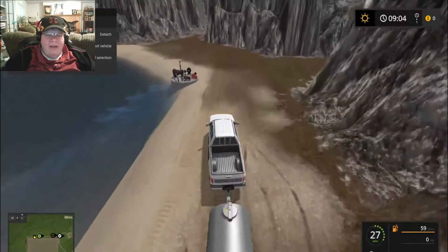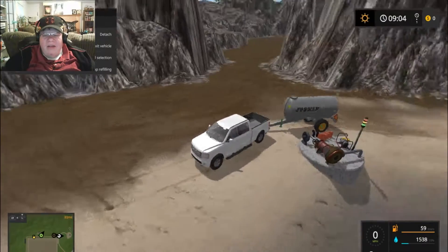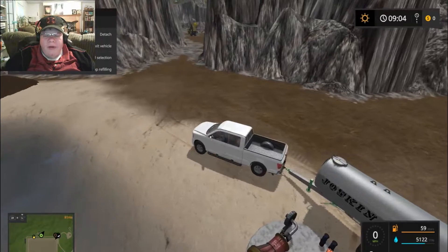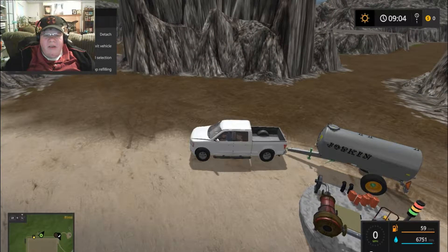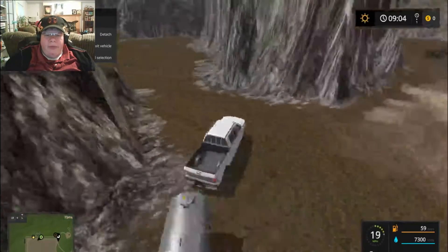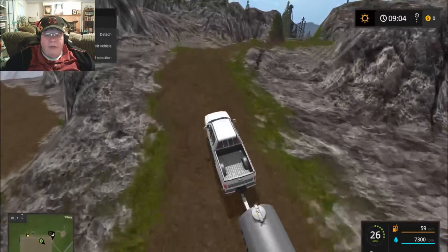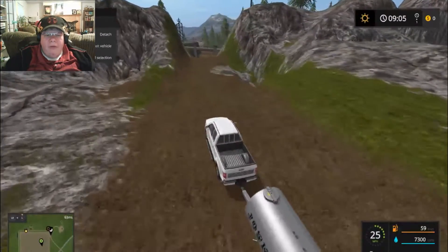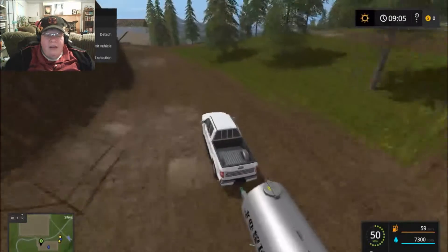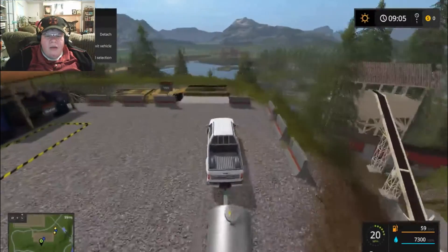If you guys do like this video, please make sure to hit that like button — it helps out a lot. Look at that — we are finally able to get water, which is awesome! Now we can just drive up to this pump, and hopefully next time Stig will get the correct water tankers so we can fill up the water portion for the mine better. We're going to go up here and fill up the water portion and then go from there.